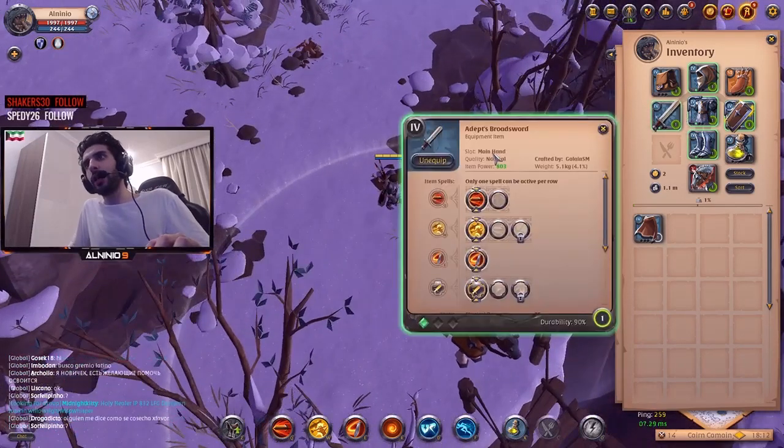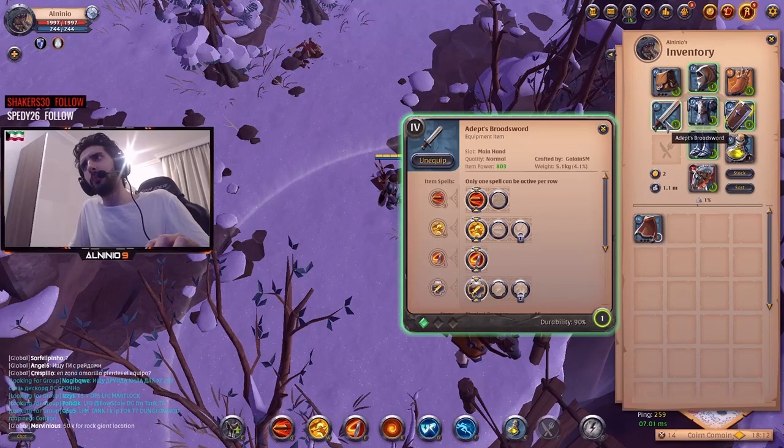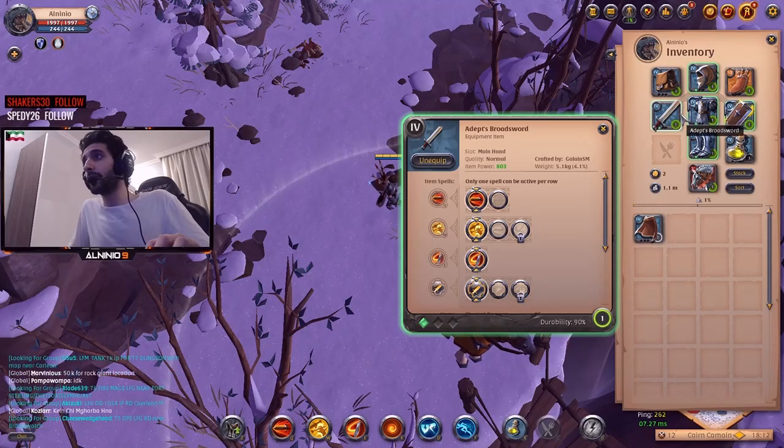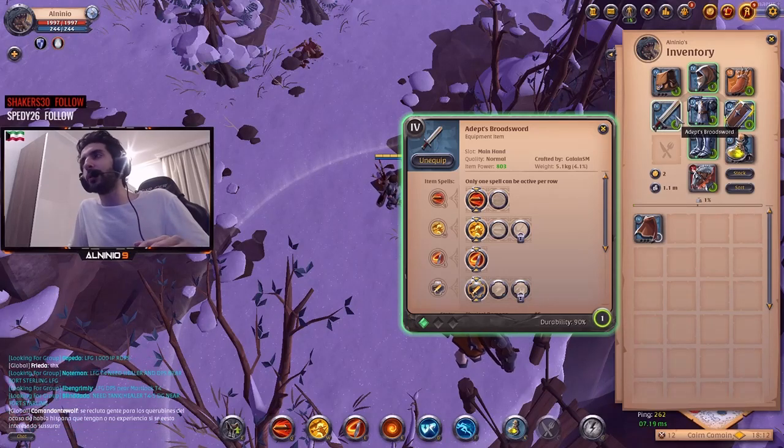We start with the Adept Sword, tier 4.1. This is a good build even if you're higher tier, but this can work as well. You can have 4.1, which is equivalent to tier 5, so this is a good early build.